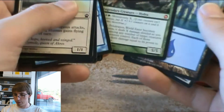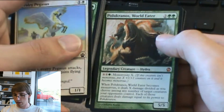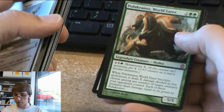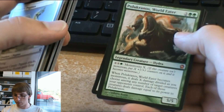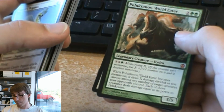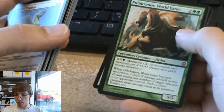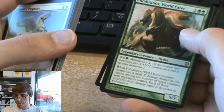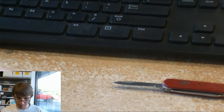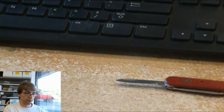Polukranos, World Eater. If you haven't seen this card from the Heroes vs Monsters set — it's 2 colorless, 2 green, legendary creature Hydra. Costs double X and a green for monstrosity of X. When he becomes monstrous, he deals X damage divided as you choose among any number of target creatures your opponents control, and each of those creatures deals damage equal to its power to him. He's a 4-drop 5-5 that can become bigger — that's the real point.